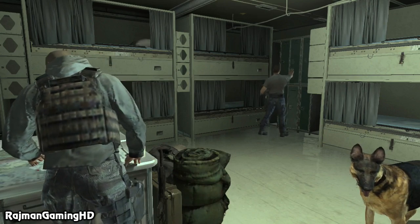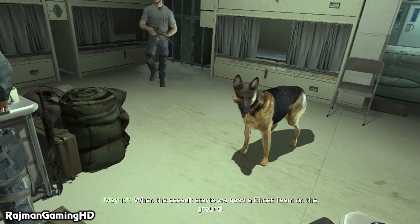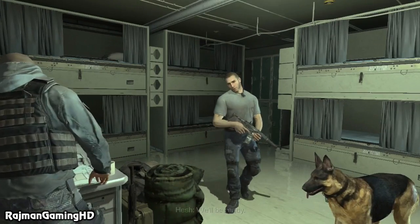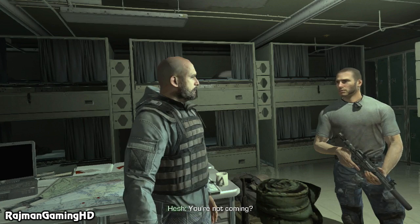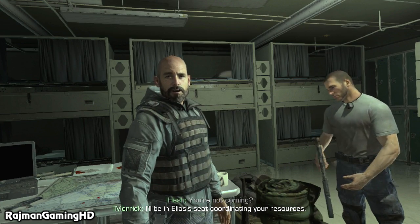It's all or nothing. When the assault starts, we need a Ghost team on the ground. We'll be ready. And you'll be leading this one, Hesh. You're not coming? I'll be in Elias's seat, coordinating your resources.